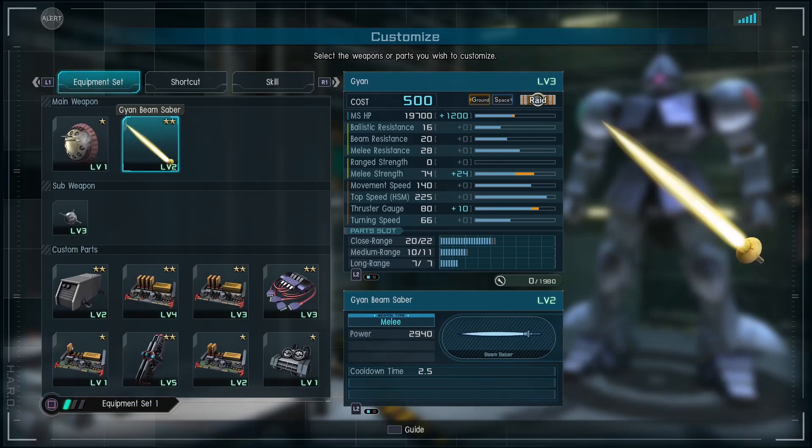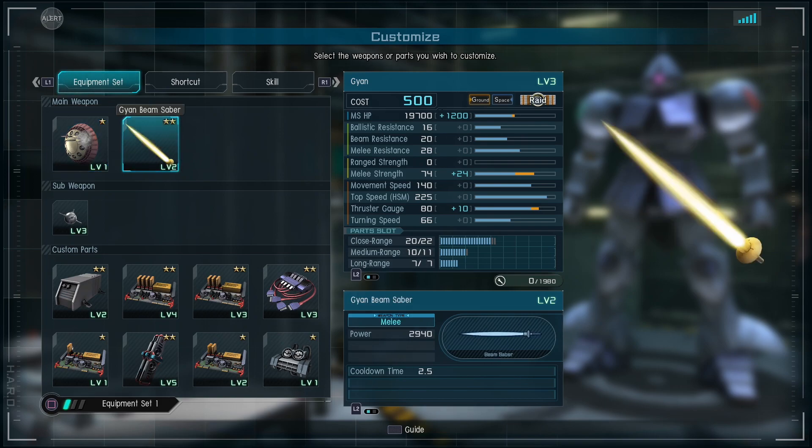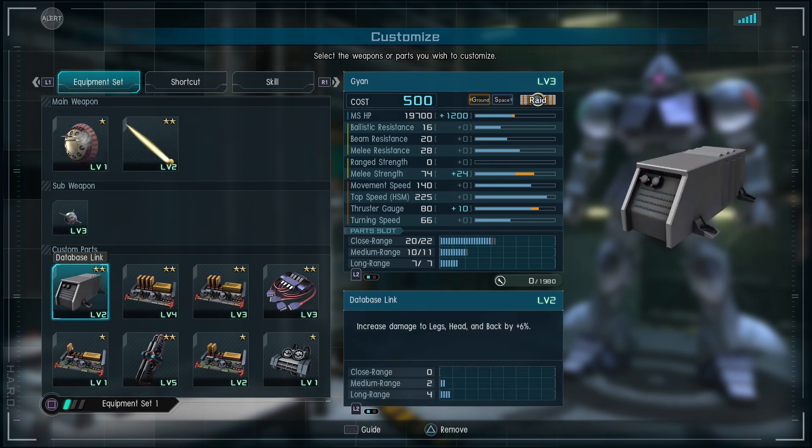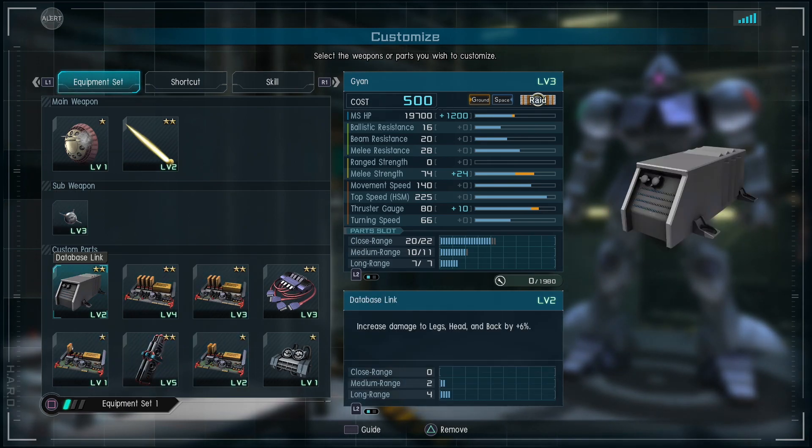Just to make things clear, I want to show you guys where I'll be playing for this simulator — that's going to be the level 3, 500 cost raid type Gion. Here are the main weapons: the needle missile level 1 and the level 2 beam saber. As for build, I have leg damage, a lot of melee damage, some health and thrusters.